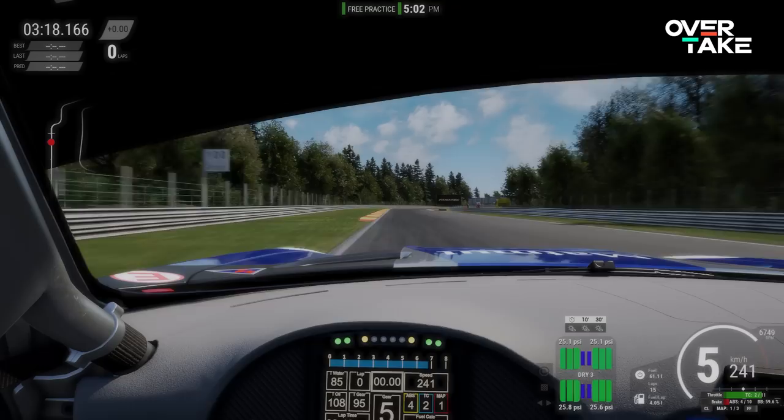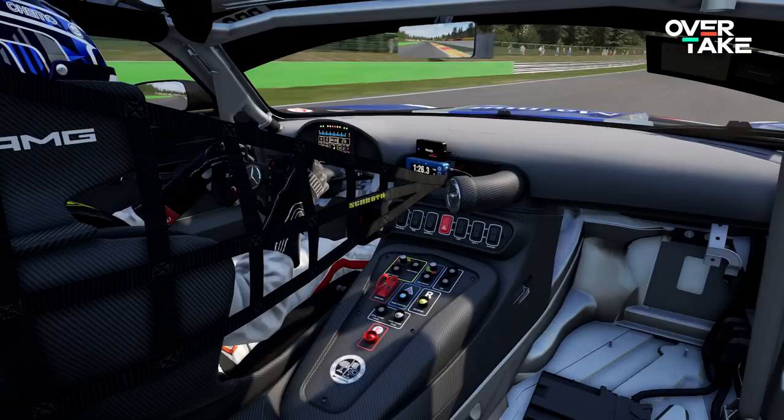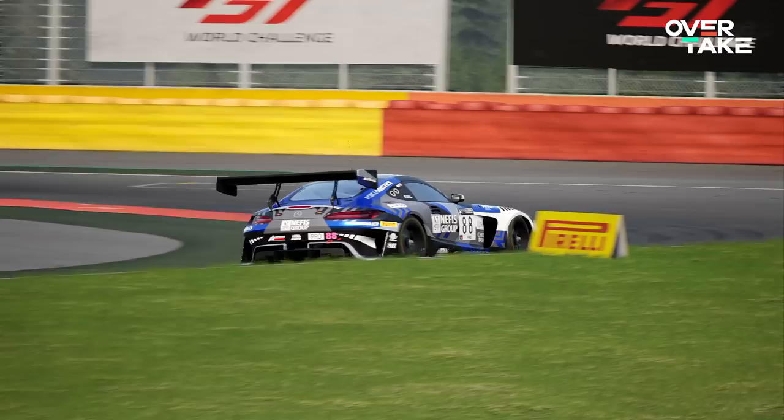Mistake number 1: force feedback clipping. The force feedback in ACC is a point of controversy for many sim racers. Some love it, others just can't stand it. The fact is that it's pretty accurate to what actual race drivers feel in their steering wheel. Whether those forces make up for a good FFB without gravitational forces also being transmitted is where opinions differ. However, every bit of information about the condition of the car on track is critical to firing out consistent fast lap times.